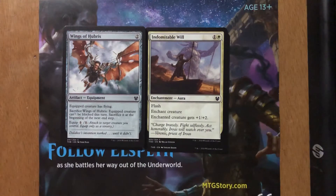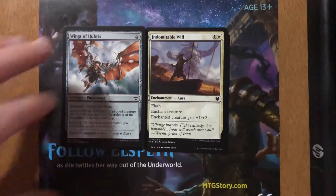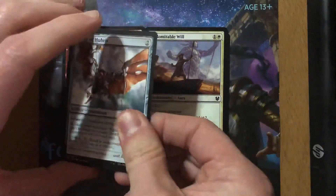Wings of Hubris — two generic. Equip creature gets flying. Sacrifice Wings of Hubris: equipped creature can't be blocked this turn. Sacrifice it at the beginning of the next end step. Equip one. I like this card a lot. It's surprisingly cheap — two to play and one to equip. You don't even have to be in a flyers deck. It's great in green-red, blue-green, or green-black. It can block flyers with your big beast, and if you need those last points of damage you sacrifice it and go for the kill. I was down on it to begin the format but I've really grown to want to play it more.